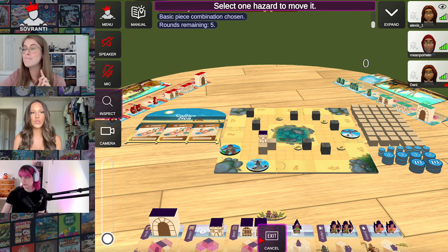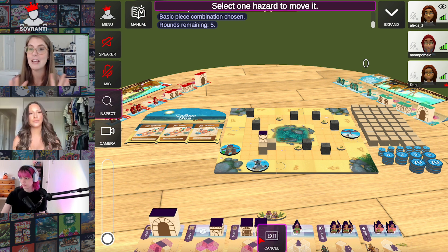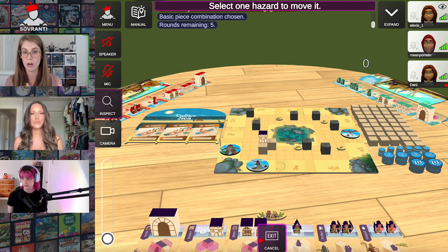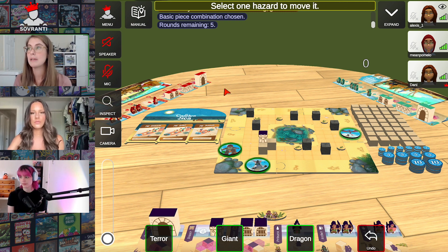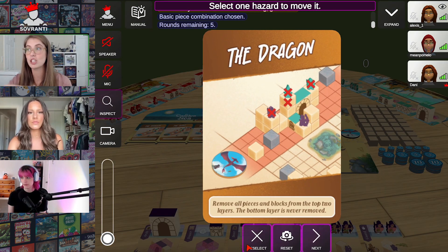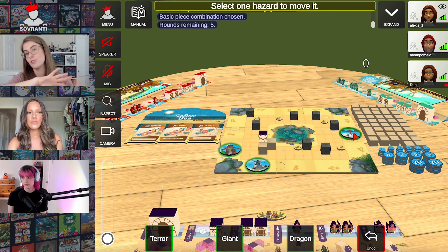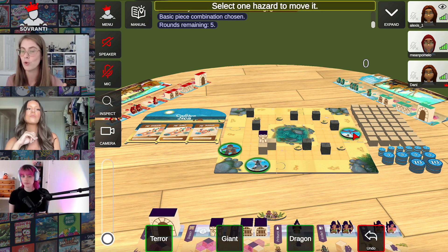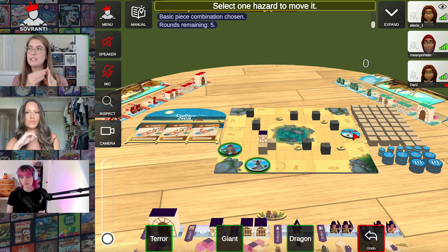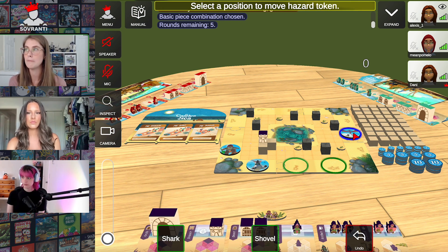When it's your turn, you get to move a hazard. If you move a hazard, it will not activate, and the cards won't get drawn for it. On the back of those cards are potentially going to activate those hazards — there are exclamation points, and if you get three of them, it's going to activate that hazard. I would suggest moving the terror, because if the terror stays and gets activated, it's going to destroy everything you just built. The giant only destroys and takes away figures, and you don't have any figures yet.